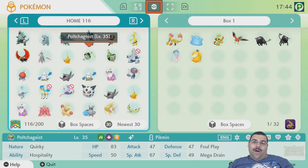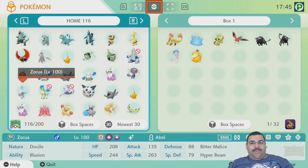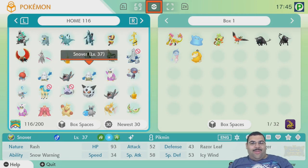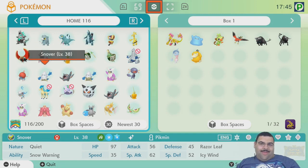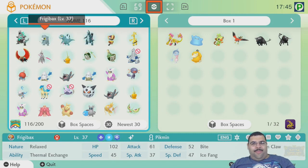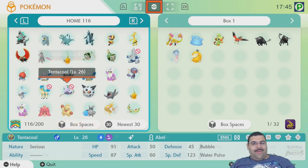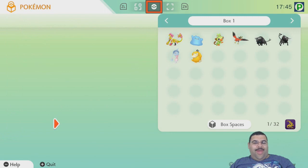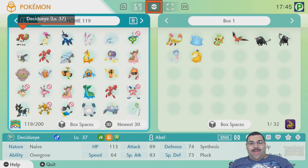I saved some stuff for later, and here are just some spare shinies. So there we go - that is my Shiny Living Pokedex. By the way, those are the base forms, not the rare forms - they're the common forms. From Home box 116 onward everything else is filler, so there's a lot of filler here.